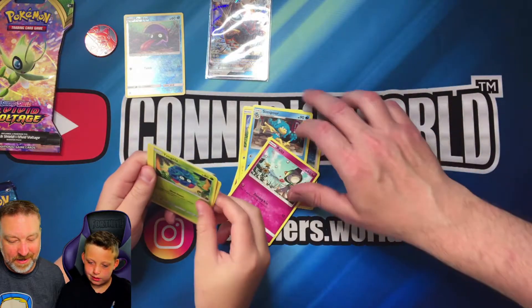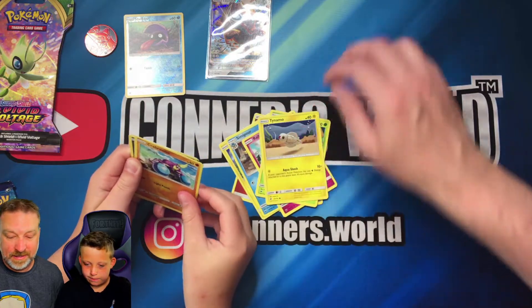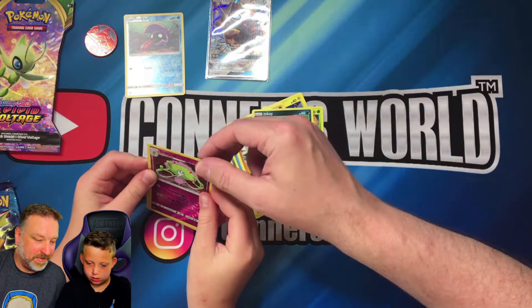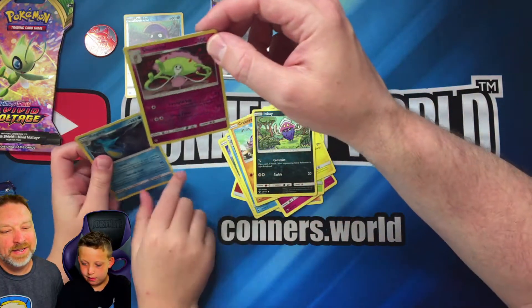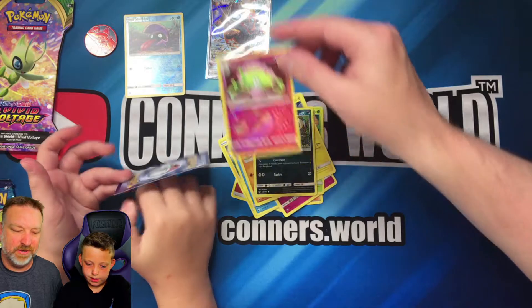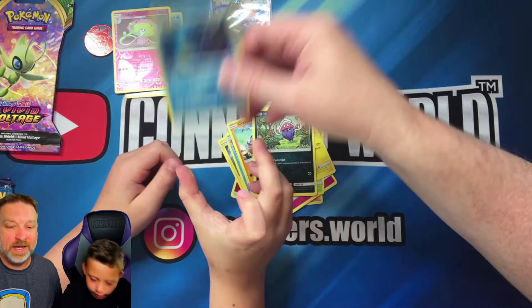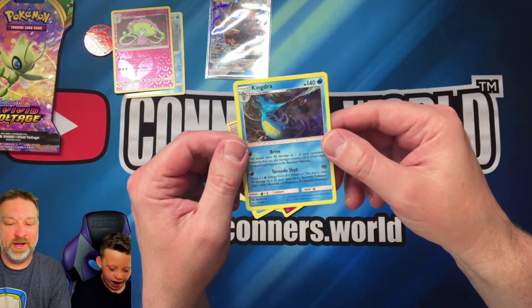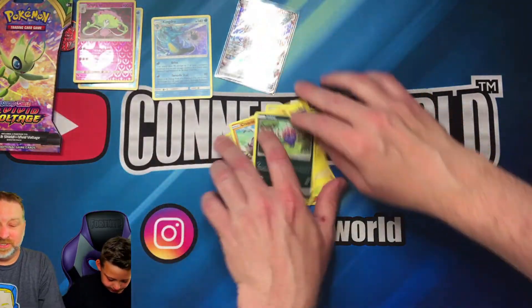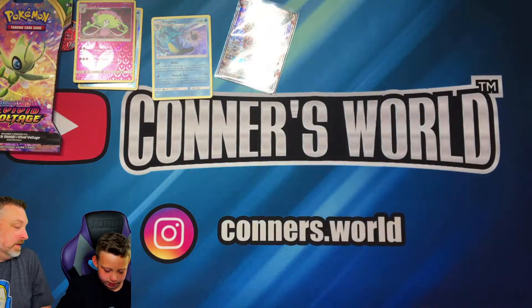We got a Pineco, Pineco, Pineco — and then a She-no-tick. I don't know, that's a new one for us. And a rare card — that's a reverse holo. Our rare card is a Kindra! Look at that, look at the evolutions — oh my gosh, evolution! What a bonus! You can have all the evolutions of them.